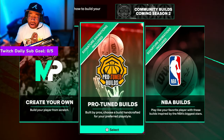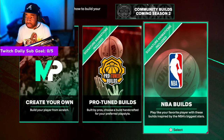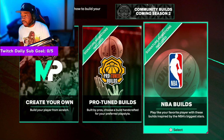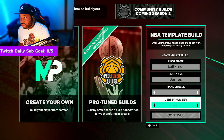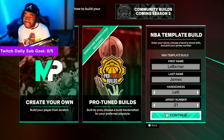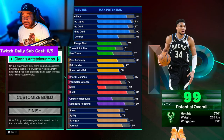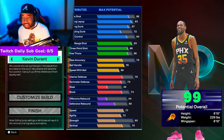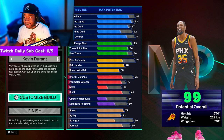Shoutout to 2K — we do have something new this year, we got the Pro Tune builds, built by pros, choose a build handcrafted for your preferred play style, which is a W. But today we're going to be going with the NBA builds that you've seen in 2K24, and we're gonna be using a KD template. I'm not gonna make it the exact KD build — I'll tell you why in a second.